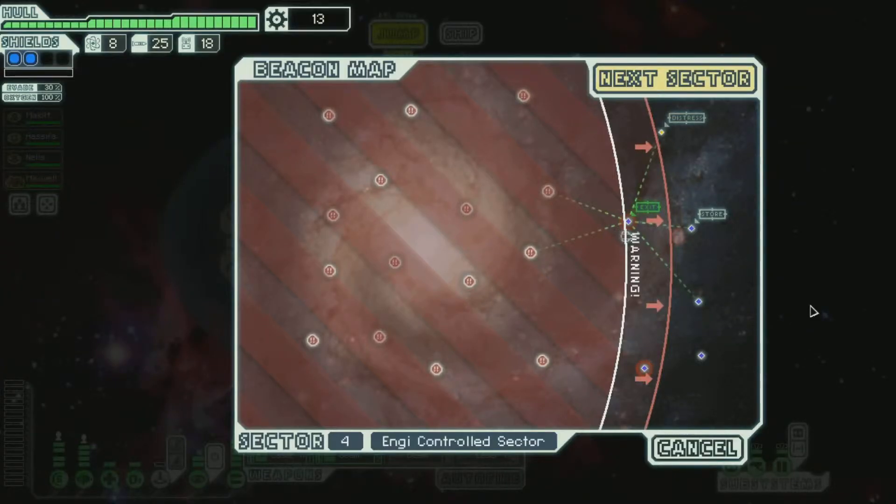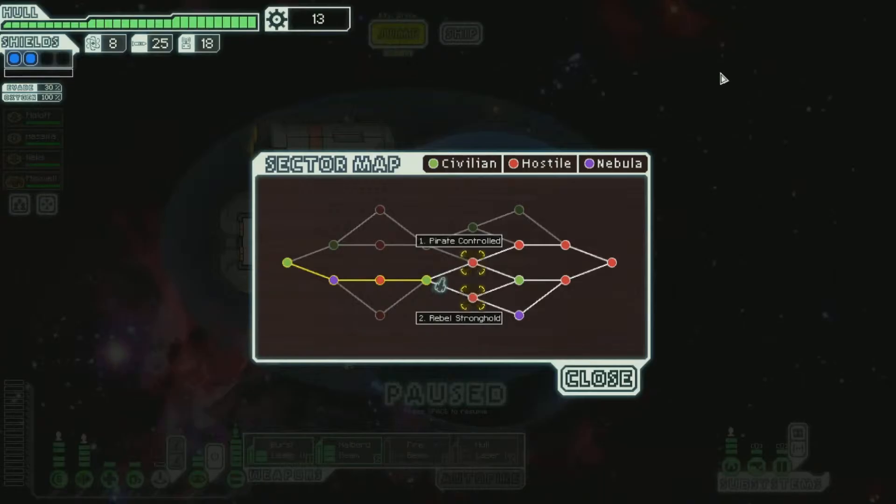Hello, everybody! Welcome back to FTL! We're gonna leave this NG sector and go to the next one. What do we got? Another two red choices — Pirates or Rebels? Rebels, of course, being the orange guys that are chasing and trying to kill us.